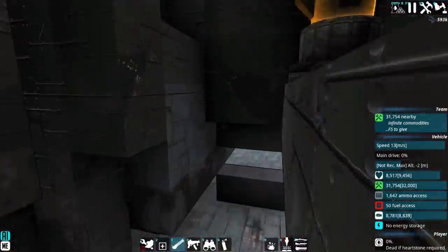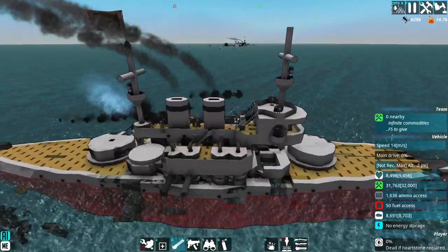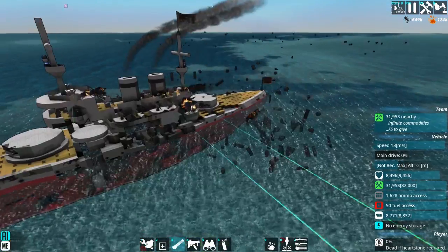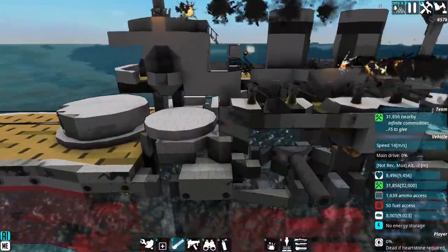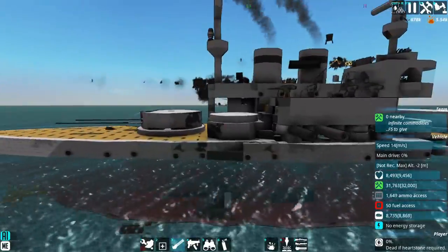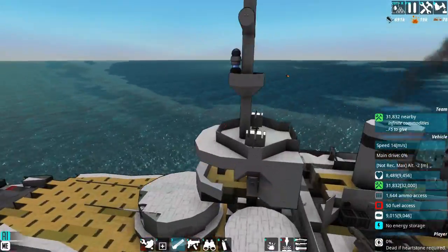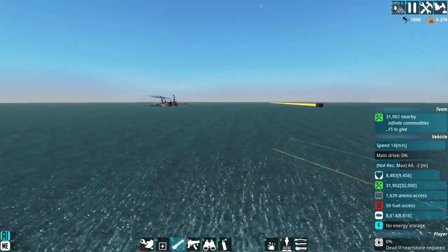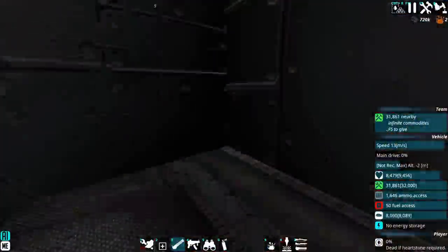That is a lot of damage. She just lost her rear main guns. What else she's got is these four up here, at least on that side. All the guns have been knocked out aside from the simple weapons. It's kind of nuts. Let's see how Way of Vikings is looking — pretty good in comparison.